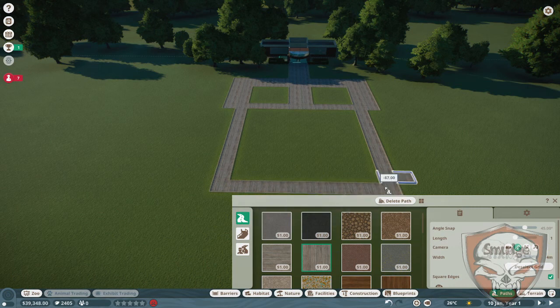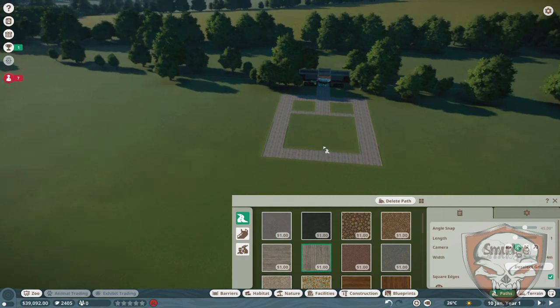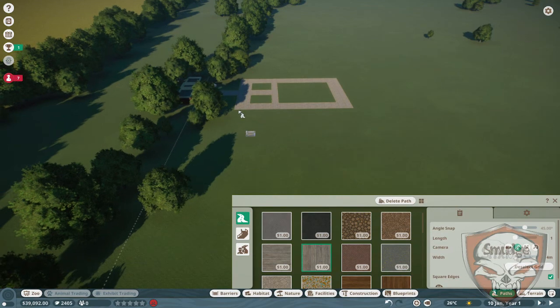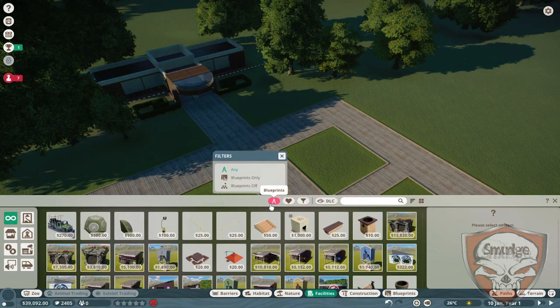Don't worry, this will all be explained in a minute. I have a very nice big reason for this. You have to excuse all the clicking — I've noticed my mouse clicks have gotten louder as time's gone on. Okay, so this is good. So we've got shops — I usually put staff buildings here, so we're gonna do that. We're gonna turn blueprints off.